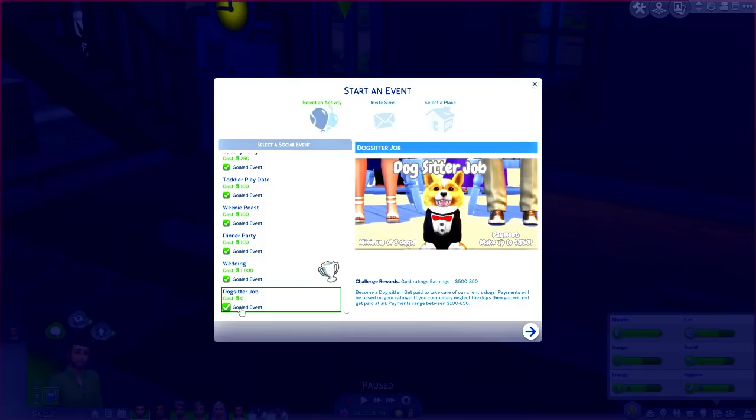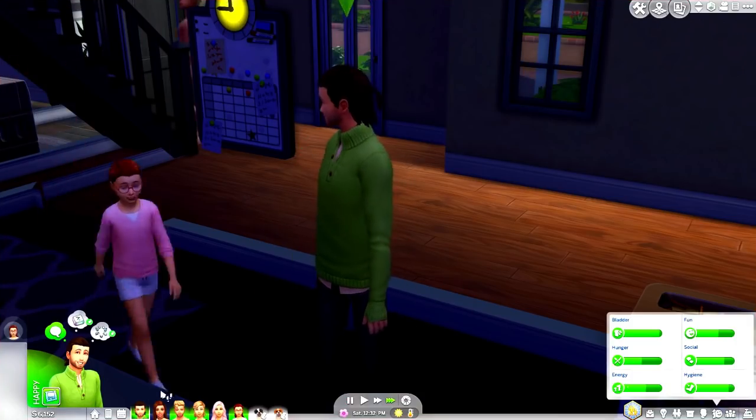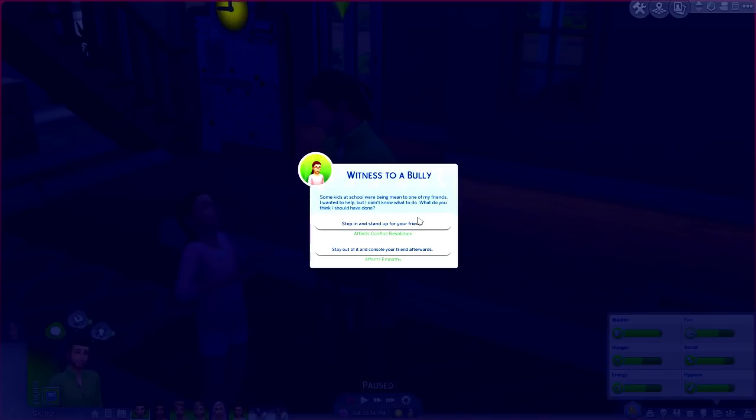I'm kind of curious — if you have 'Gold Event' turned on it says gold ratings earn 500 to 850, but if you turn Gold Event off then that actually goes away. So I don't know if there's just a base pay you get whether you do a good or bad job if Gold Event is turned off. If you guys know, I would really appreciate if you left a comment down below.